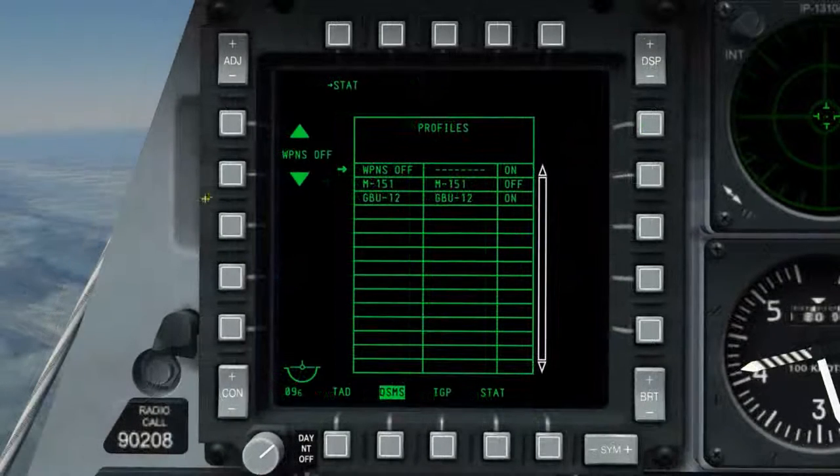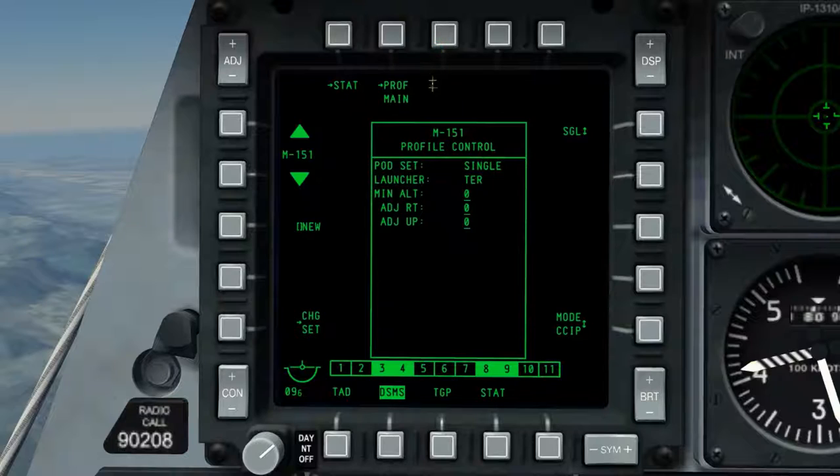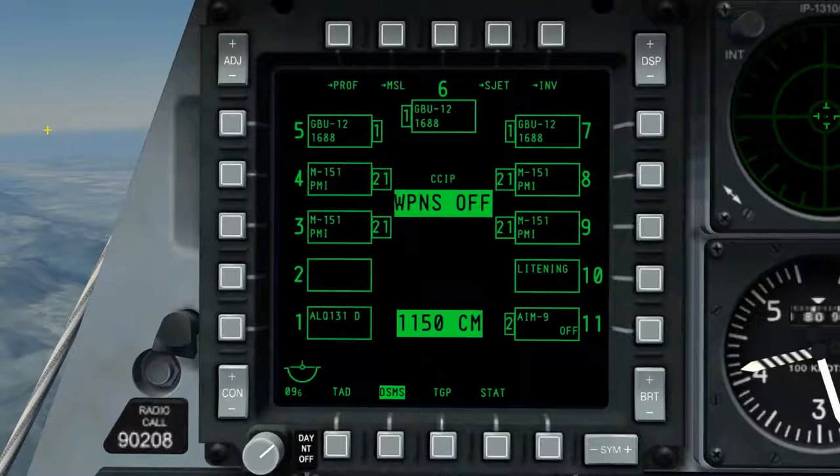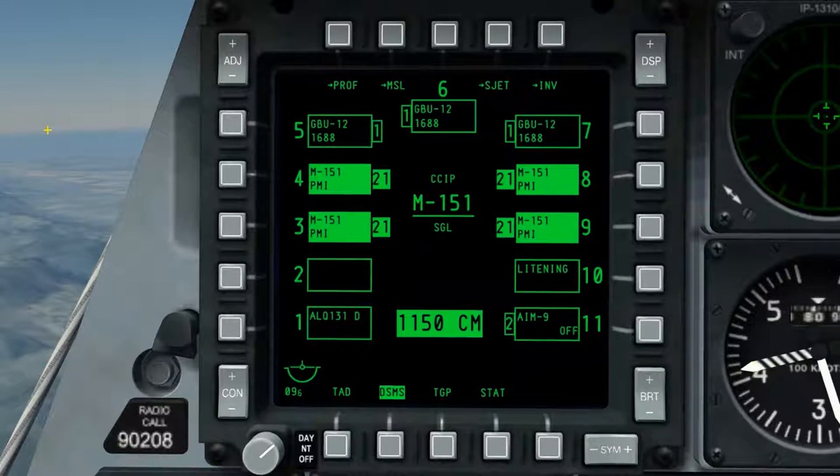With the weapons profile selected, we're able to see MOVE on OSB6 and 7, which allows us to change the order of the weapons profiles displayed in the profiles list. Selecting OSB3 — the view profile option — and entering the subpage, we can edit functions related to the profile. I'm going to change the mode to Ripple Single with a quantity of 3, enter a new name into the scratchpad, select OSB17 to enter the name, and save the profile. This generates a new weapons profile based on these settings. The new profile M151RIP is displayed below the GBU-12 profile.